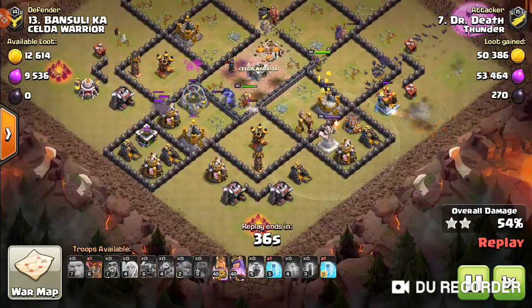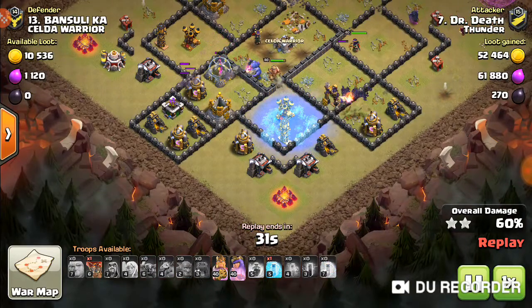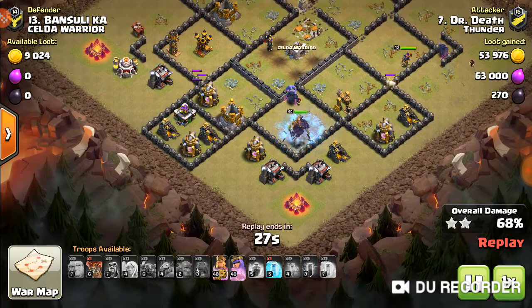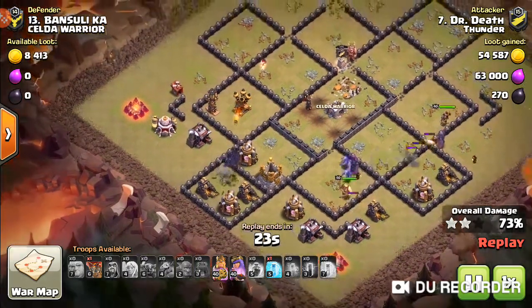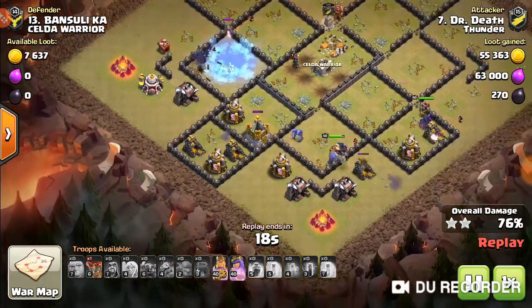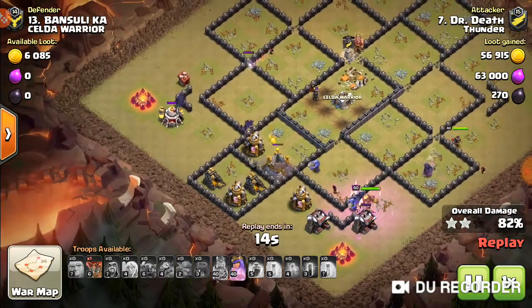Now it's just Point Defenses and Air Defenses, which Bats can overwhelm. Notice how I just put a Freeze on that — I had it. And one more Freeze, except I didn't get both of them. But yeah, everything's down now. All defenses are down — now it's cleanup.